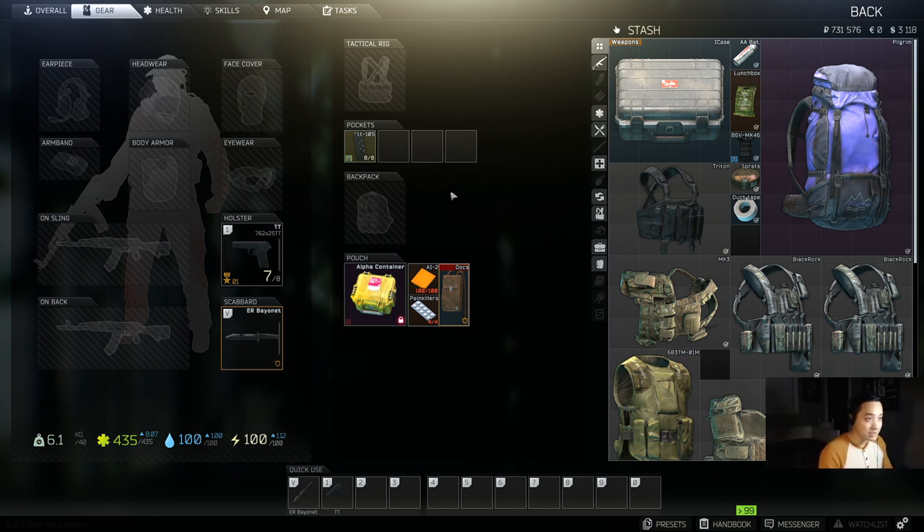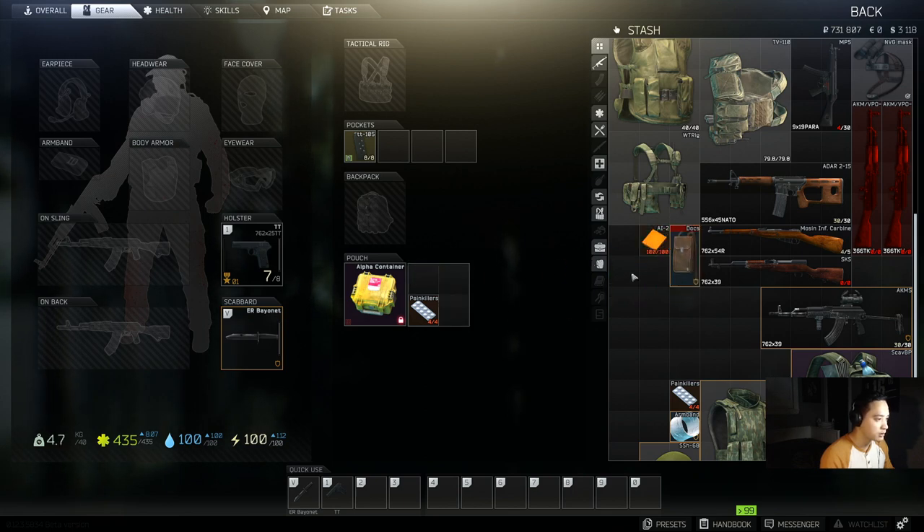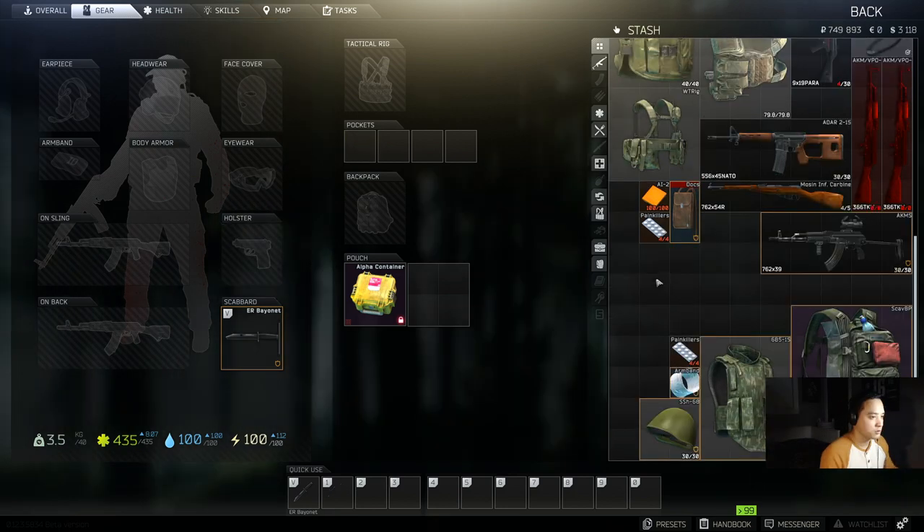This loadout is less than 10,000 rubles. Now let's set expectations: if you're going into a raid with just a pistol, you want to avoid PvP. You're not going to kill any PMCs unless they're hatchlings, but don't count on it. If you see a PMC, hide. The goal is to go kill a scav or two, loot their bodies, grab whatever you can, and get out. That is the goal of this build.